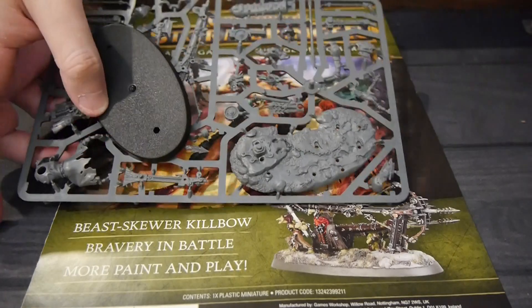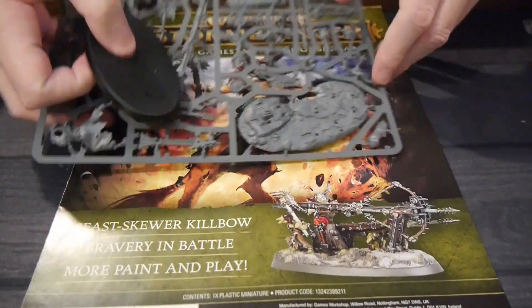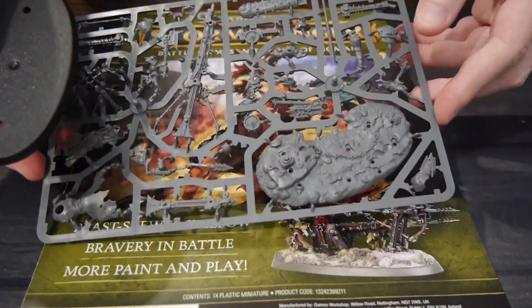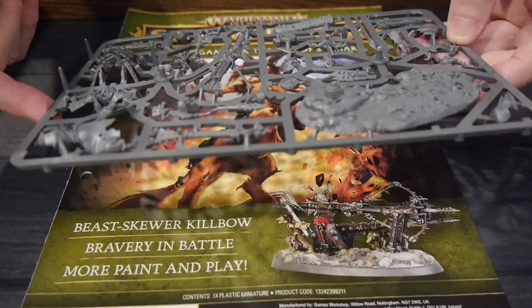You can also subscribe and kind of get a bonus thing for $16.99. You get a whole bunch of extra figures. So this one we get the Beast Skewer Killbo. This is my first big weapon of destruction for the game of Age of Sigmar.